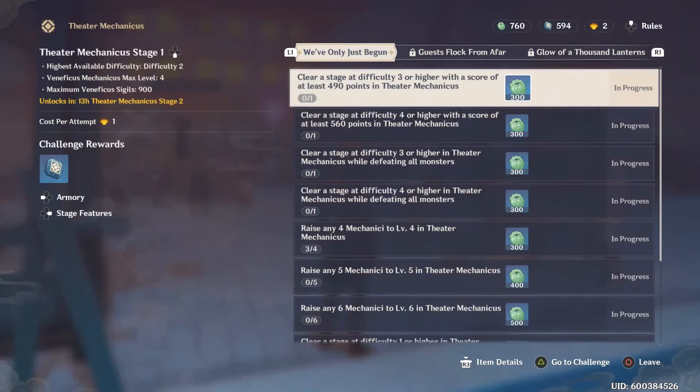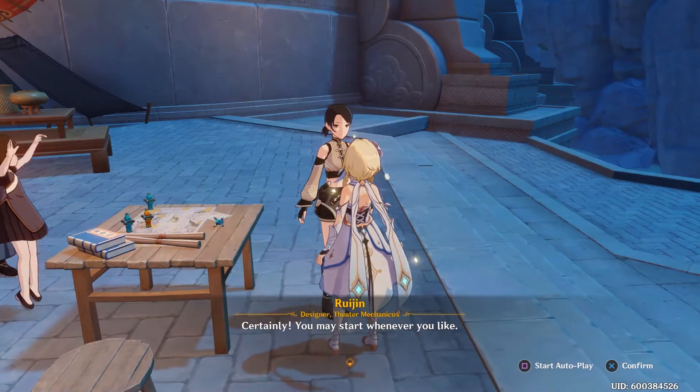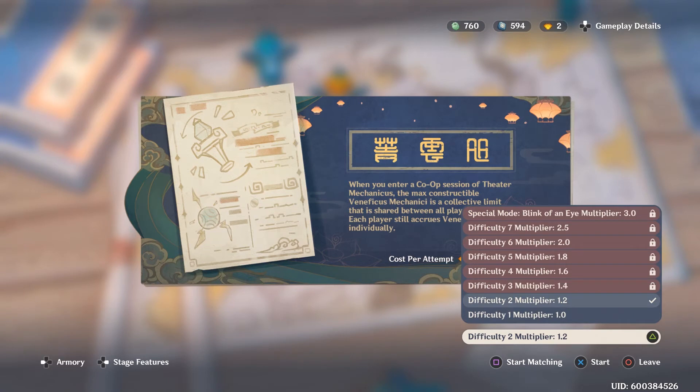Overall, you need to get Venificus Sigils to upgrade your Mechanicus, and you complete challenges to get Peace Sigils. Peace Sigils are the ultimate goal because you use them in the Shao Market. So far on day one, you are only able to do difficulty 1 and 2. These will get higher as we progress through our festive fever, and you'll have enough time to play on harder difficulties to get more points and upgrade your Mechanicae.